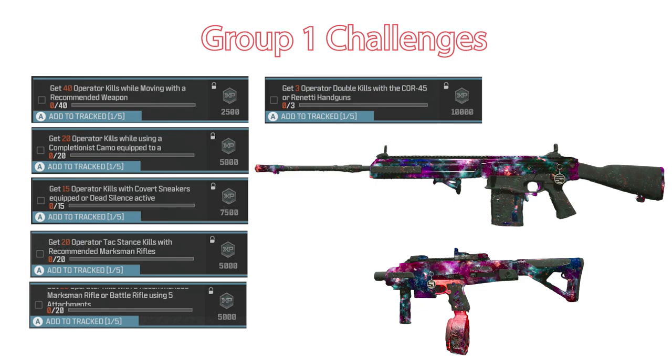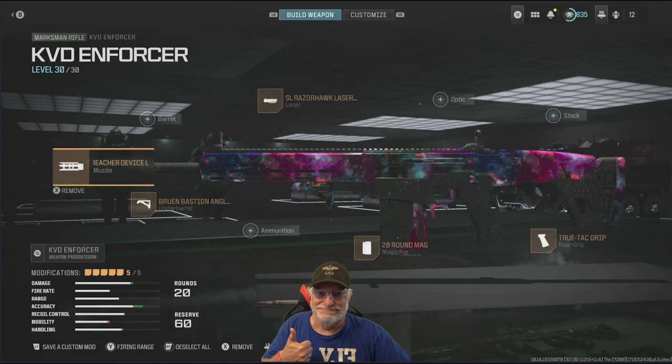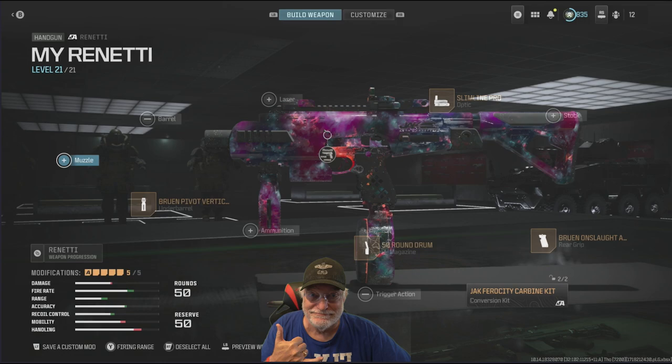Five attachments equipped to the KVD, because the next challenge says get 20 kills with five attachments on a marksman rifle or battle rifle — so that's five for one on the first challenge. Then get three double kills with a COR-45 or Rennetti handgun. I chose the jack-equipped Rennetti. Here's the configuration I use for the KVD Enforcer — screenshot it if you want. And here's the configuration for the Rennetti with the Jack Ferocity carbine kit.